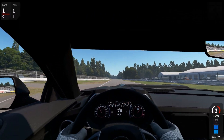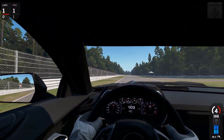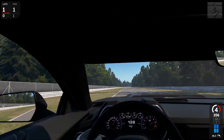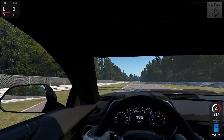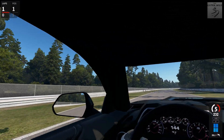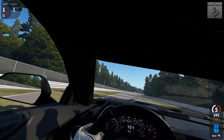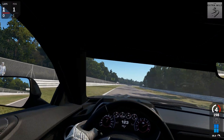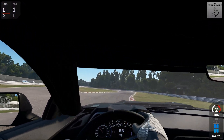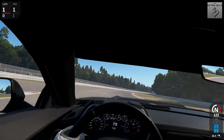Good start! Welcome guys to another episode of The Extra Mile, my name is Alex. Welcome to a special AMS 2 episode where we just focus on drifting and sliding, because we have a really nice road car in the game that should be perfect for that — a Camaro with about 450 horses. Let's just see how this goes. Nice, little bit of oversteer on corner entry.